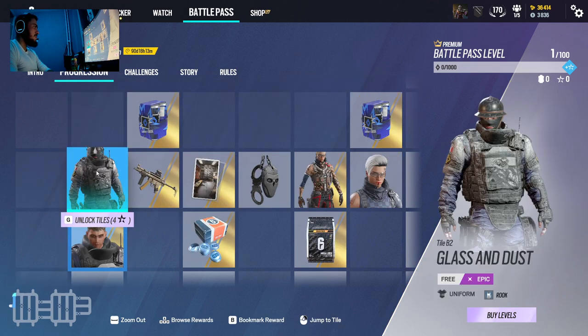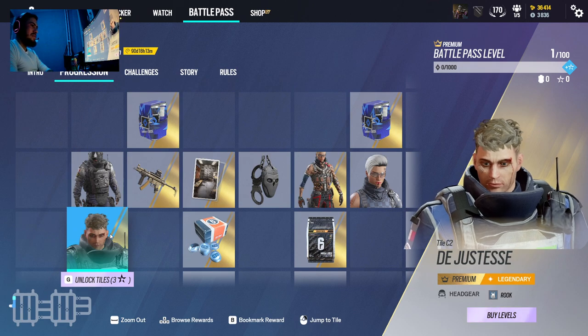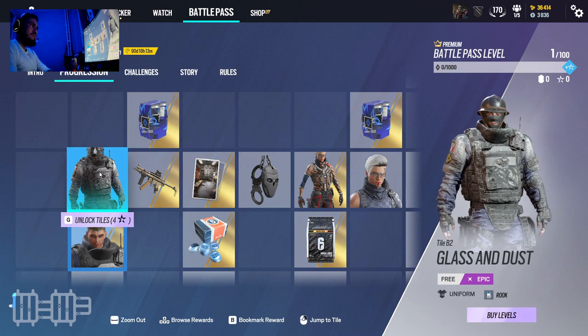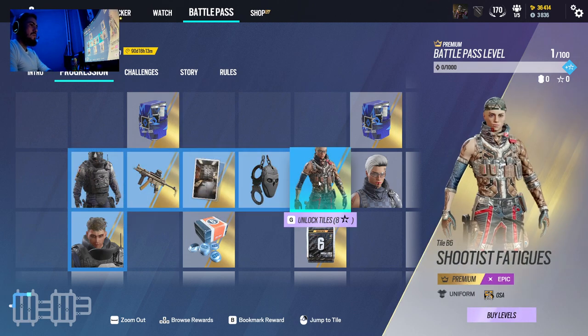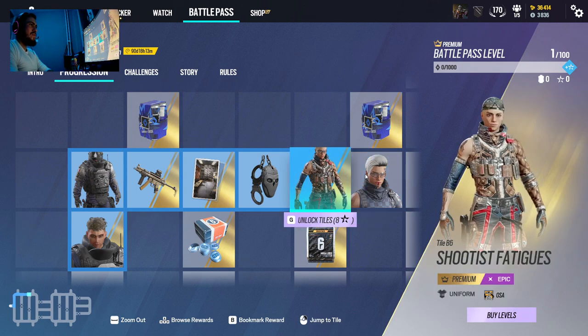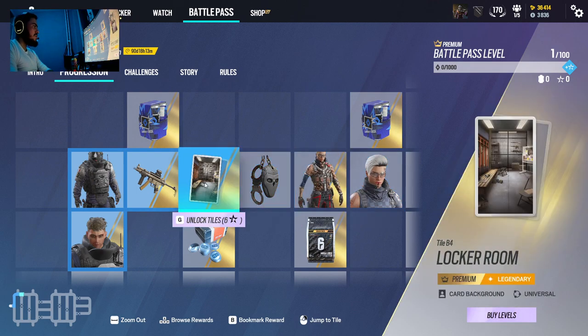I do like the headgear for Rook, looking fine. Also the uniform, looking something else, right? We got Oza skin, nothing special. I do like the uniform, but the headgear — hmm. Demo's charm, which is fine.